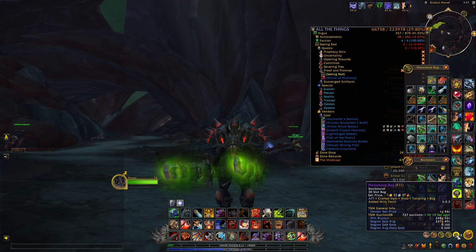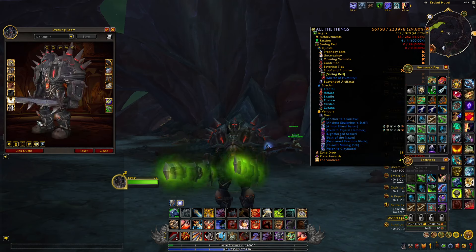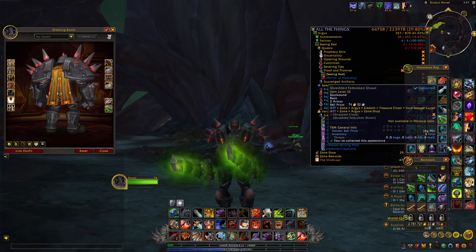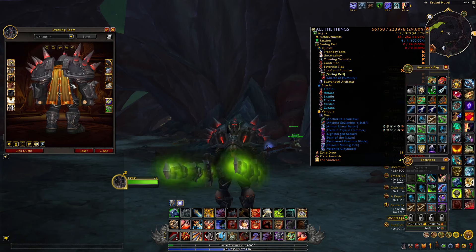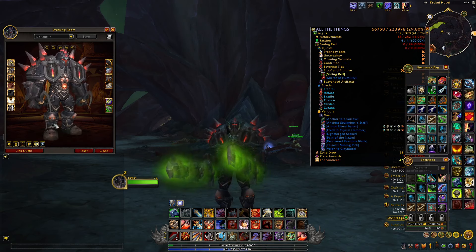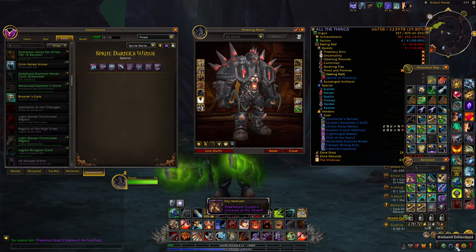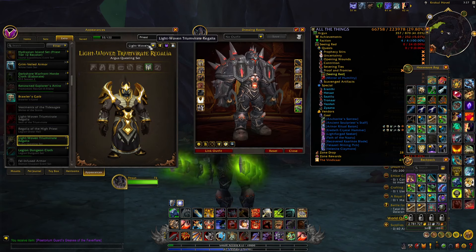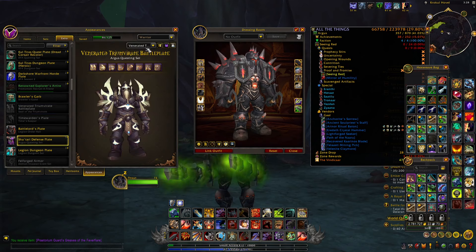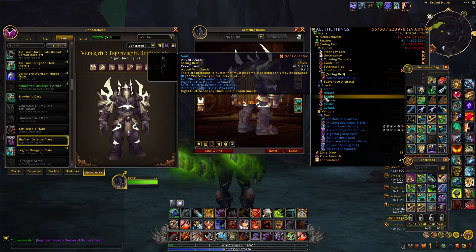You will also receive gray weapons that have interesting appearances — for instance, one-handed axes with completely unique looks that can be used as transmogs. You'll also find cloaks to add to your collection from chests around the map. Additionally, you will receive tokens that allow you to craft some cool pieces of armor — for cloth characters there are specific sets, and for plate characters there are also sets available as a bonus alongside the main sets you're farming.